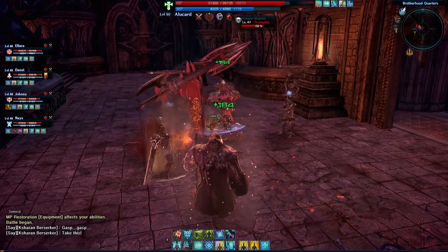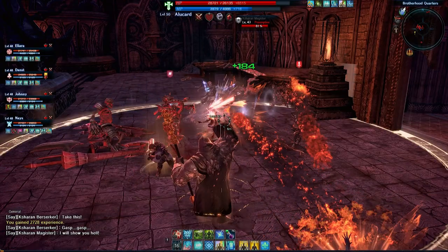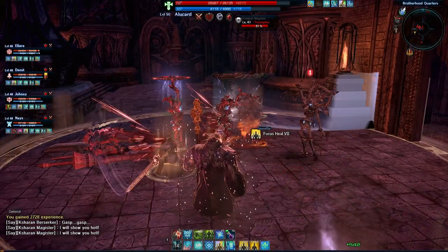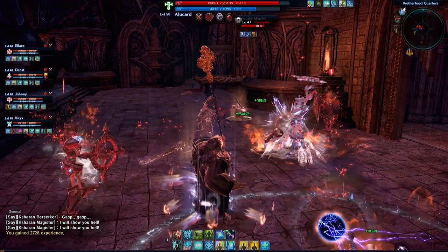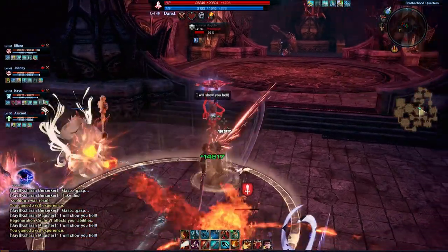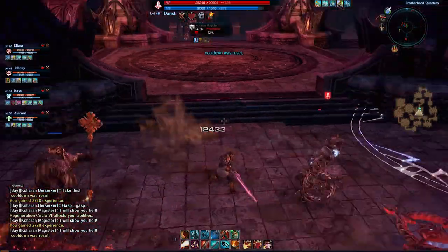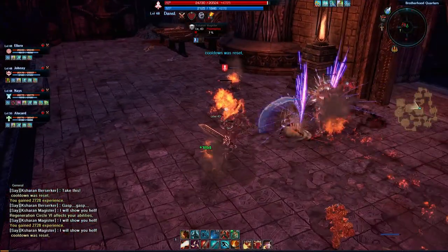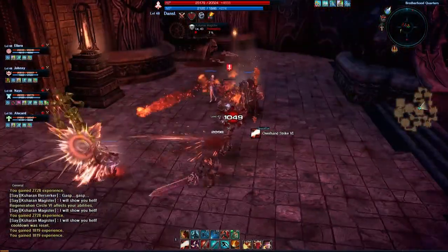First up we have the Baraka Priest who is currently in focus. He's the healer of the group and he's invaluable for a successful dungeon run. Second up we have the Popori Archer who deals a lot of ranged damage, and then we have the Human Slayer. The Slayer starts with no mana but through his basic attacks he can build up his mana reserves to unleash some pretty powerful skills.